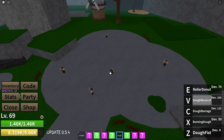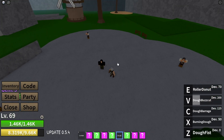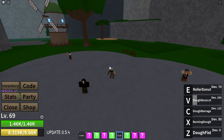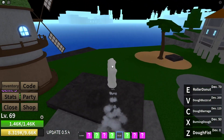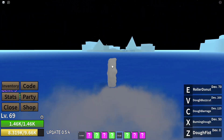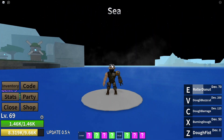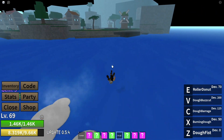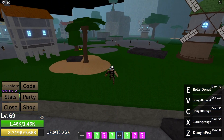It hit everyone in the area. The only downside is the cooldown is pretty long. Next, the last move we have is the Roller Donut — it's our E. Cool thing about this is you can go on water too. You can even walk on water with Doe. I love Doe Fruit — it's my favorite fruit.